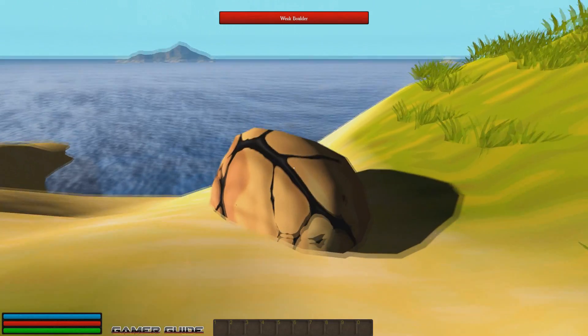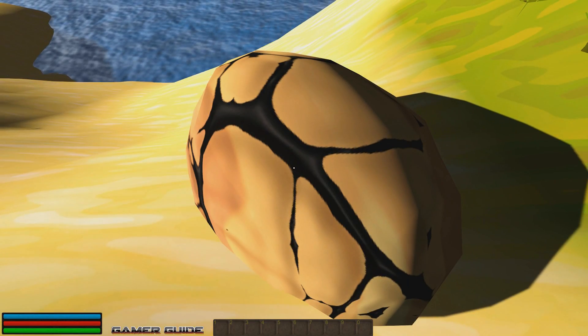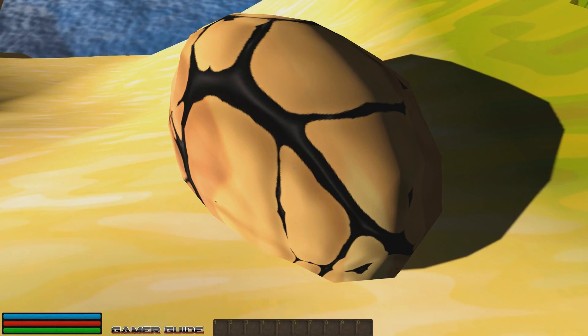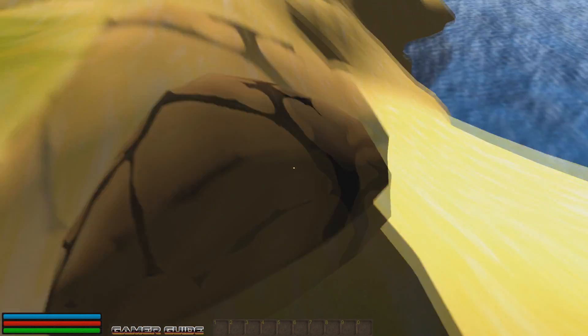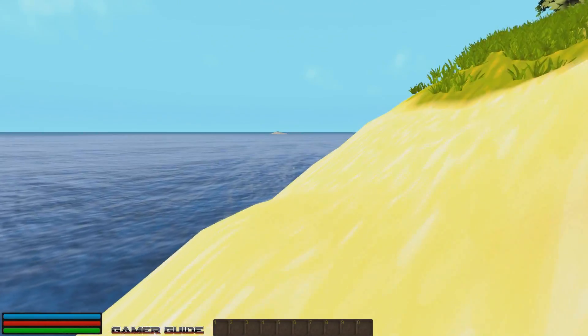A rock or something... a walnut. It's not very high res, but it looks like that said 'weak boulder.' So I guess we're going to have to find something to break that open with. I can't do it with my bare hands, it doesn't seem. We've got our water textures.